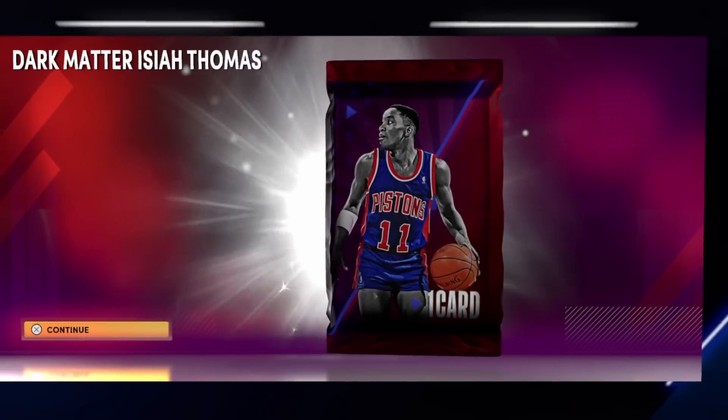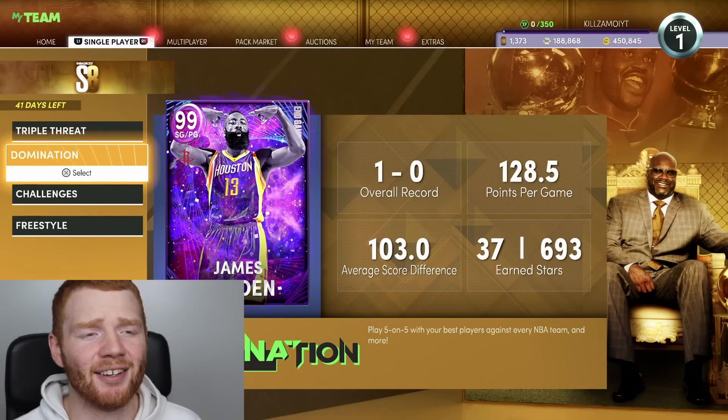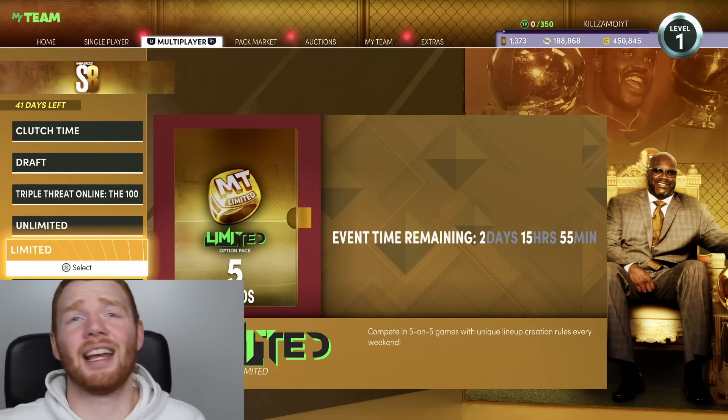Second of all, just for the level 1 reward, are you ready to see what we get? We get a Dark Matter Invincible Isaiah Thomas. There's also new rewards for Triple Threat, Domination, and Endgame James Harden, Clutch Time, Draft Mode, Triple Threat Online, Unlimited, Limited, and so on. But you know what we're focusing on — we're focusing on the packs.